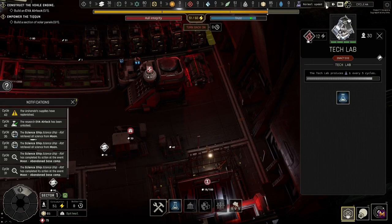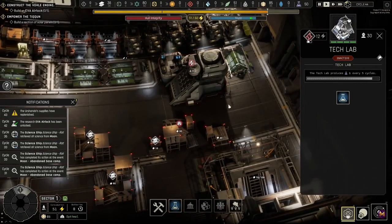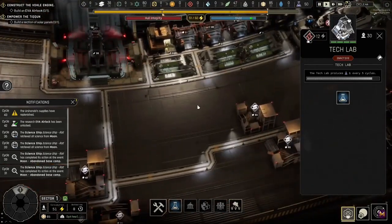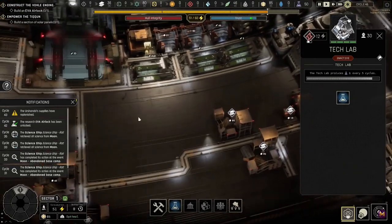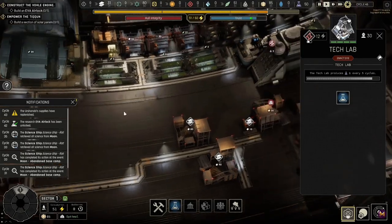I would move the research building to the far right end road. Instead of having the fourth food building on the other side of it, you could turn it the other way and put it in with the other three food processors. With that, let's keep moving on to the last parts of the first hour.